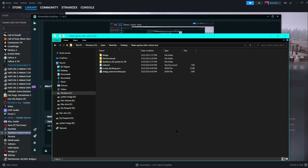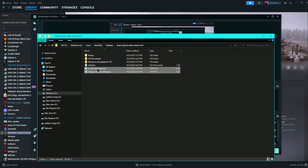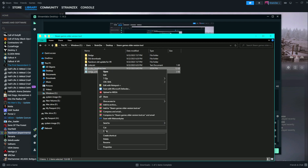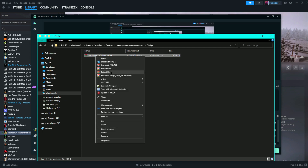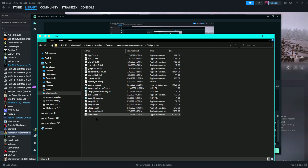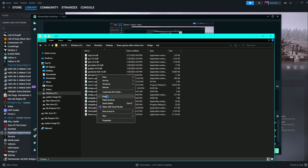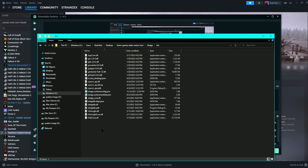We're nearly done. The next thing you want to do is pull up the files you downloaded earlier — Sledge and the Oculus controller bindings. Copy Sledge, extract it, and put it into the 'Bins' folder. Go ahead and press Replace. There you go.